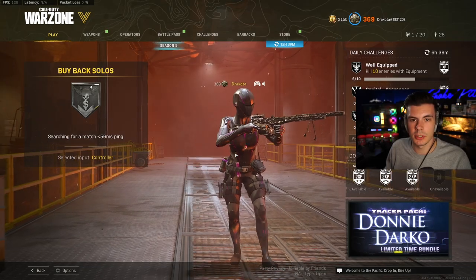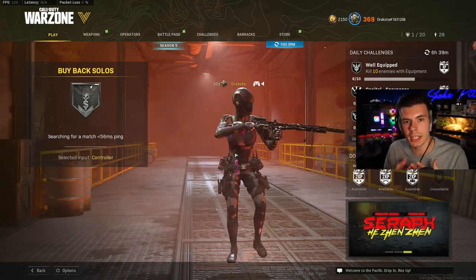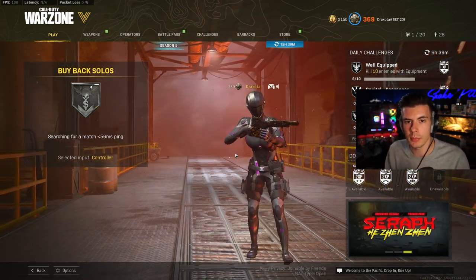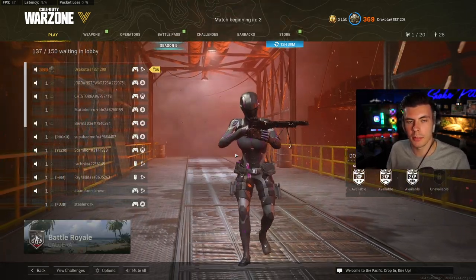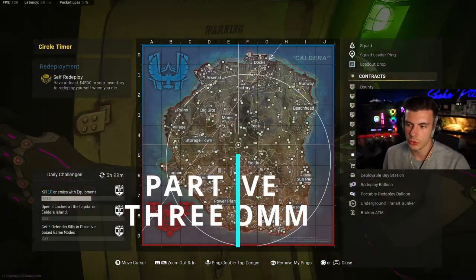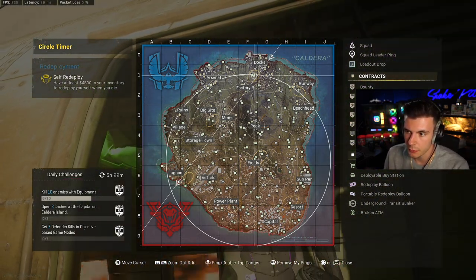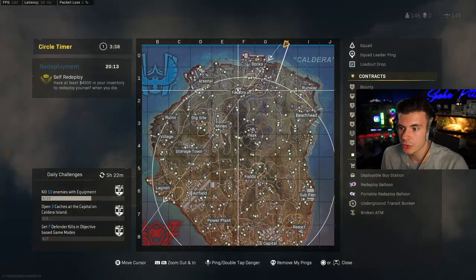Now I'm going to put all of this into one thing in a solos match, describing decisions I made, rotations I made, and why I chose to fight when I did. At the end of the game, I'll break down a couple of kills so you can get a bigger understanding of how I played. The first thing you do when you load into a Warzone match is know where the flight path is coming from. In this instance, it's coming from docks going straight toward Lagoon, which means there are a lot of potential hot drops in that area.